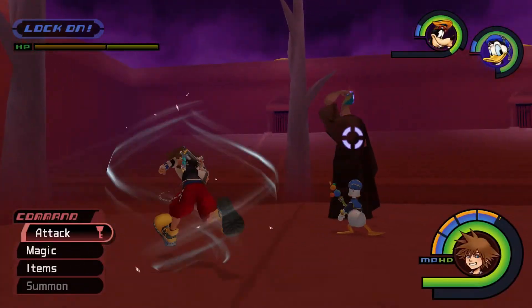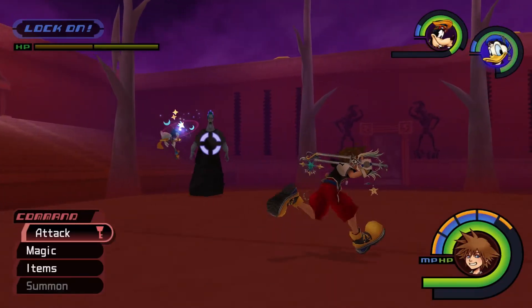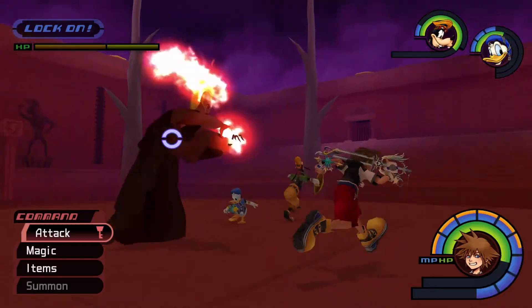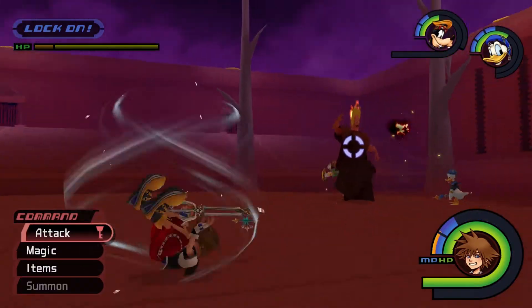After a while, Hades will cool down and return to his first attack phase. The only other attack to look out for is a quick finger gun attack that can hit multiple party members if they're in front of Hades. Either run to the sides or get behind Hades to avoid it.